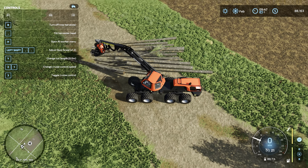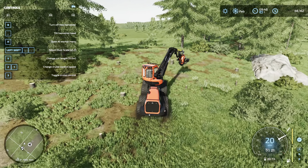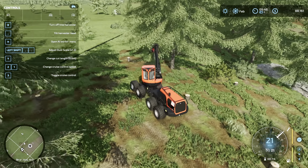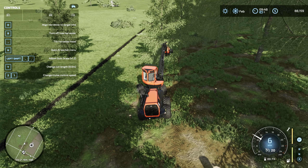If it's a big tree it's going to make multiple logs out of it. You can change the length on your left — press Y to change the length of the logs you want. So that's how you chop these off. We're going to empty out the field first.